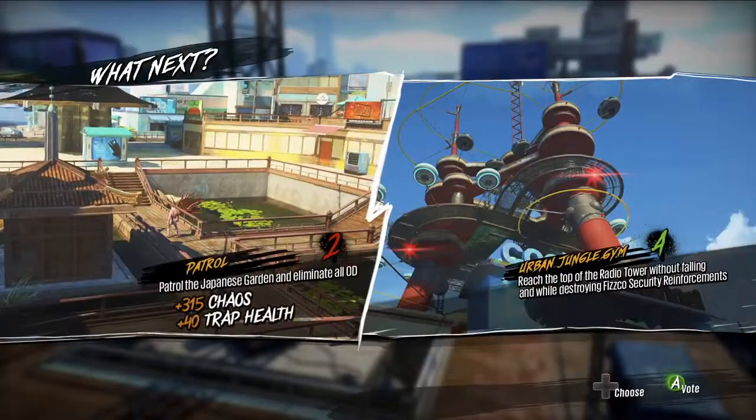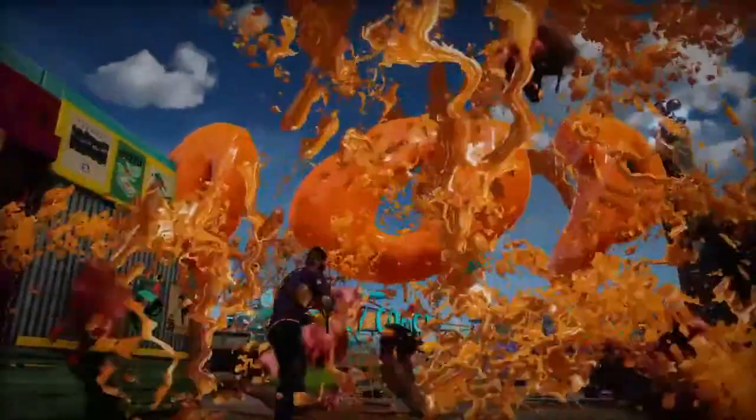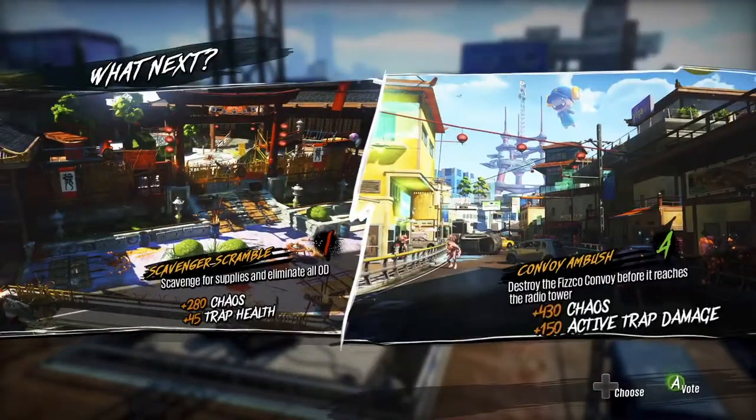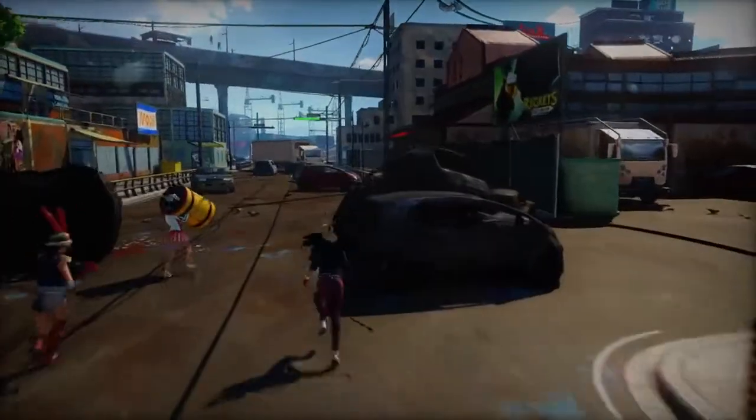At the start, you and your ragtag band are going to get two mission options to vote on. You conquer it, two new ones crop up — with different objectives and in separate locations from the first round. The result is that each Chaos Squad experience feels unique as you're going through the open world.